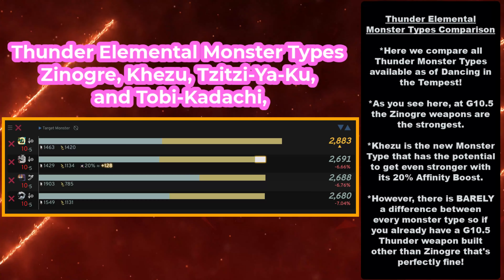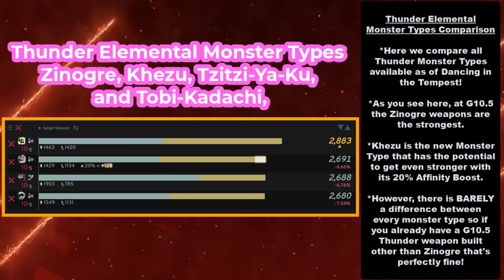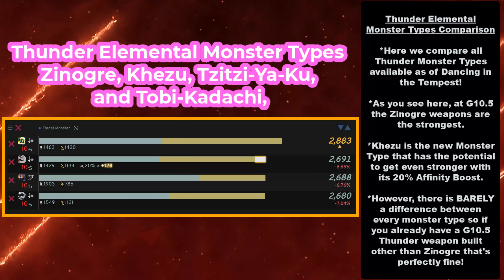The new update added one more monster to this list, and it's actually better than Sisiaku and Tobikodachi — well, barely. Here we compare all the Thunder monster types available as of Dancing in the Tempest, and as you see here, at 10-5 maxed out, the Zanogre weapons are still the strongest. Kezu is the new monster type that has the potential to get even stronger with its 20% affinity boost. More affinity equals more damage to raw and elemental combined. If you're able to proc it, it's really good. However, despite that positive affinity, there is barely a difference between every monster type. So if you already have a 10-5 Thunder weapon built other than Zanogre, that's perfectly fine.